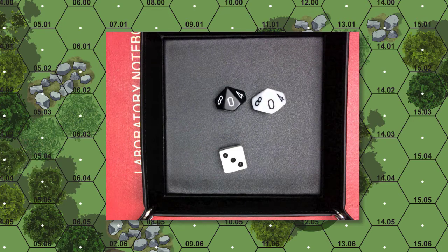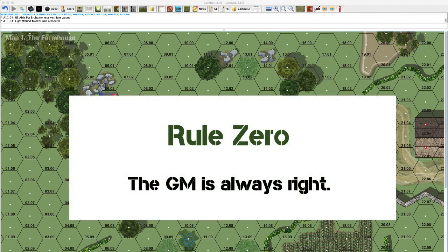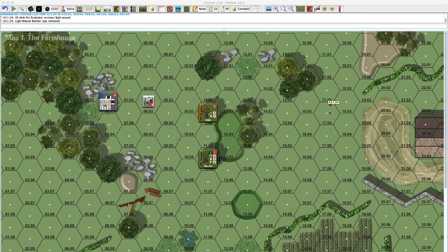Now let's talk about the rules of zero and nine at the extreme values of these ten-sided dice. The rule of zero should not be confused with 'Rule Zero' — that's something from Dungeons and Dragons back in the 1980s meaning the GM is always right. In terms of Combat, Ross is right. If I ever say anything and Ross contradicts me, Ross is right.